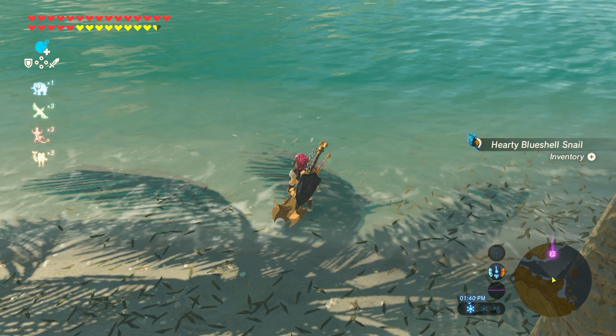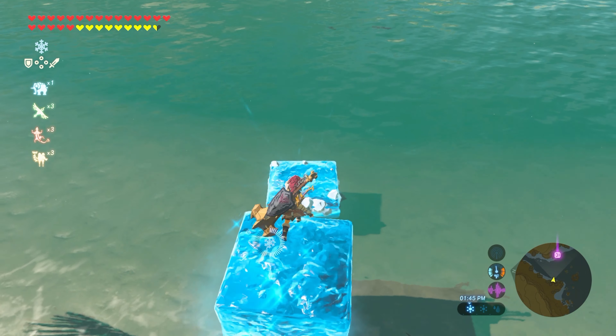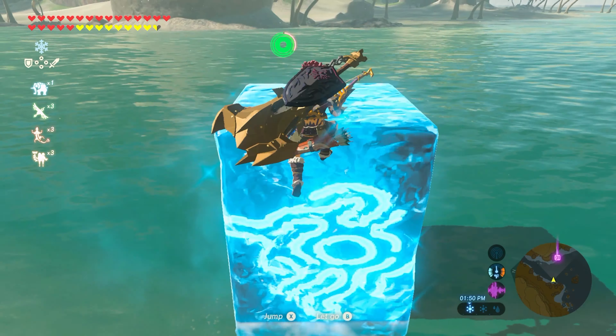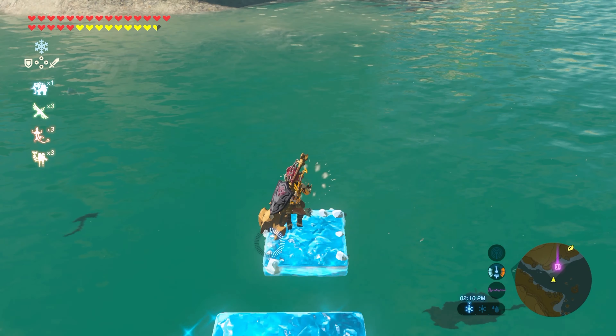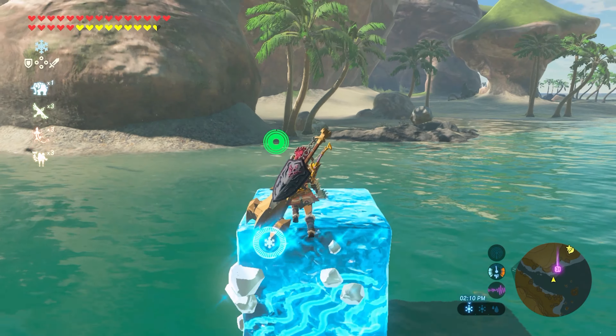Is that a crab? That's a hearty blue-shell snail, so I've been informed in the comments section. Also, someone reminded me about the snowy peak shrine — apparently you don't have to hold up a snowball to make it appear. You can just put a Cryonis block in a nearby water section. I never knew that. I never really even remember that Cryonis exists. I know I'm using it right now because we're trying to cross a big thing of water, but I feel like everybody always forgets about Cryonis.